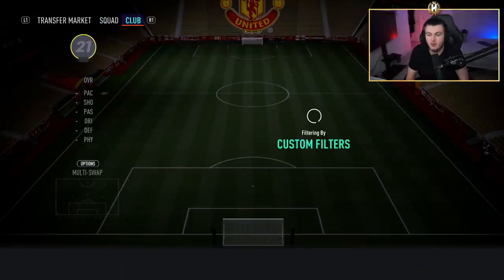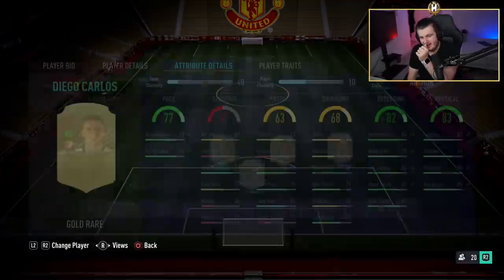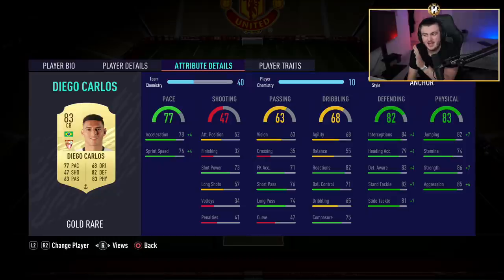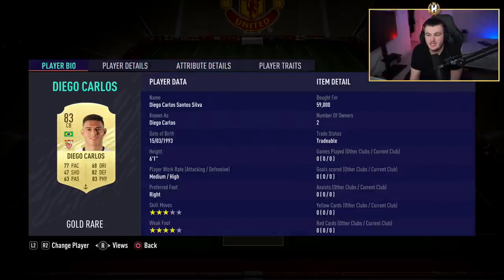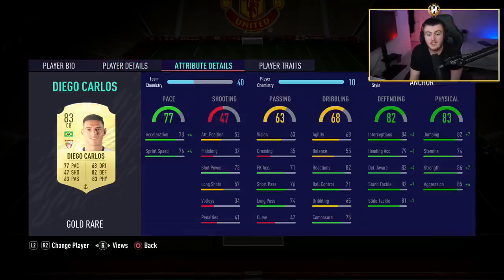The left center back is probably the most overpowered center back that isn't Joe Gomez that I've tried this year. Diego Carlos is ridiculous this year — absolutely ridiculous. Another anchor on him, though you can go with a shadow as well. This guy partnered with Eder Militao is just impossible to get through — they are like an absolute wall in defense. I highly recommend him if you've got the 50-60,000 coins he's worth right now. He'll improve your defense massively. Big fan of this card.